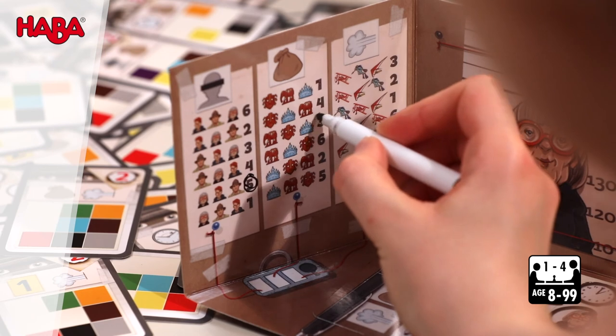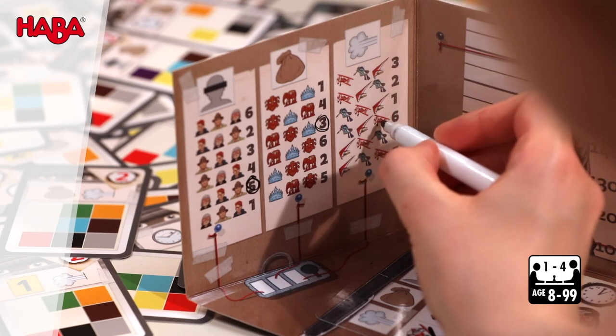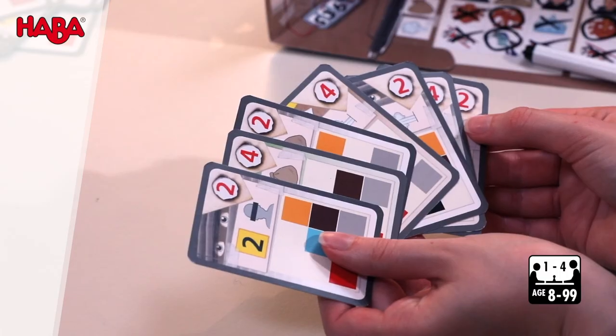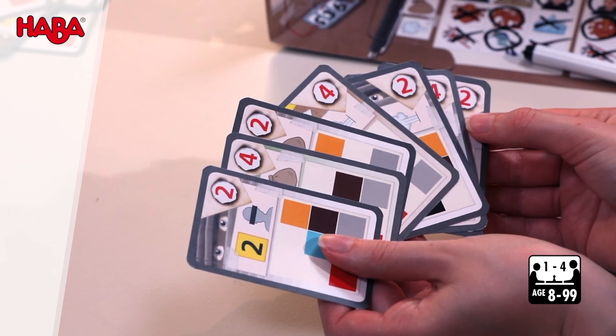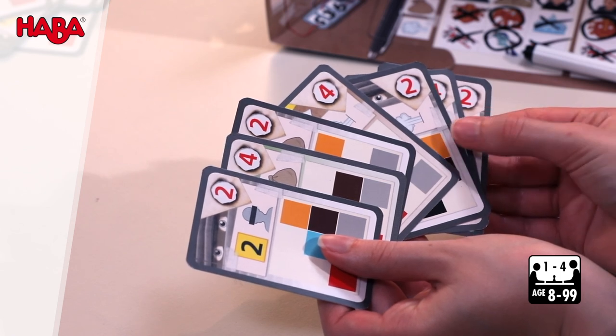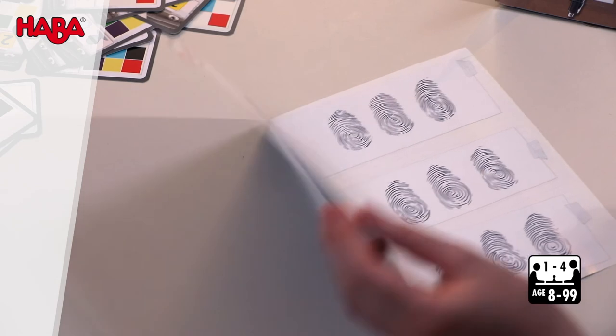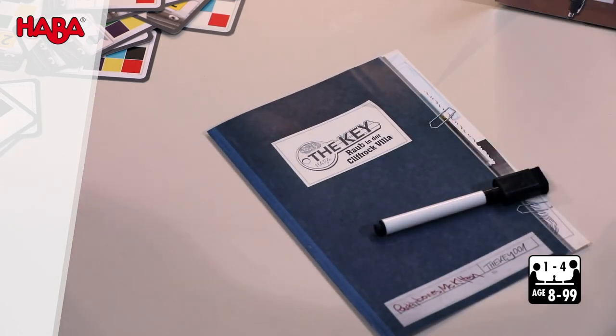Things get exciting once everyone has checked their number code. After all, there could be multiple players who correctly solved the case. All players who determined the correct number code now count their investigative points. The player with the least investigation points is the most efficient and solved the case best. Don't worry — if nobody solved the case correctly, you can start working on the next case right away.